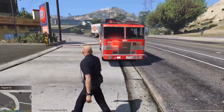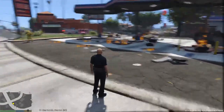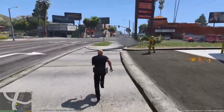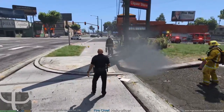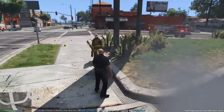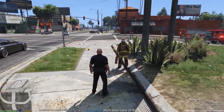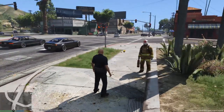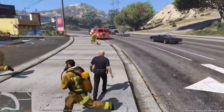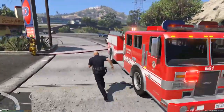Oh my god, what the hell? I have to approach the fire chief. I think he is carrying a Molotov. We'll take care of this. This fire truck is so buggy — look at that, it's so ridiculously buggy. I definitely have to fix that. I also have to fix all the lights.